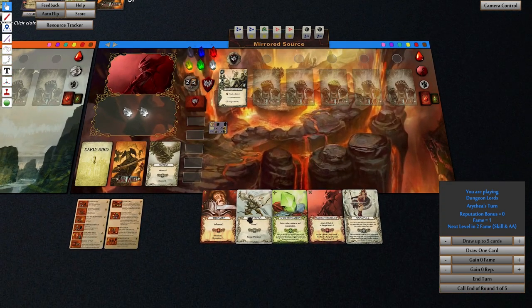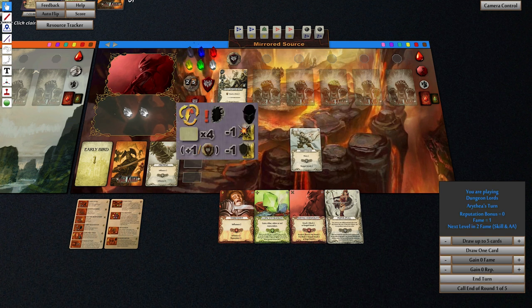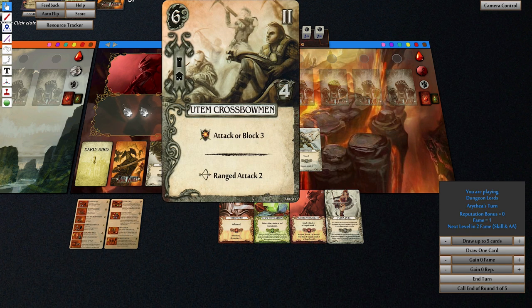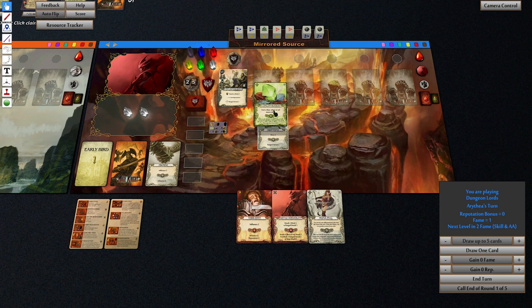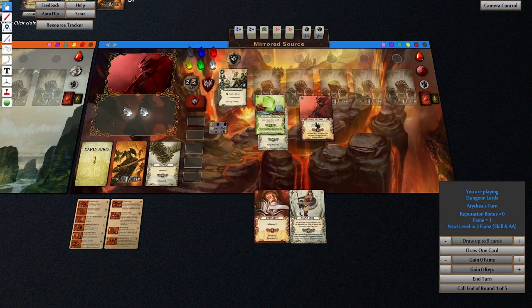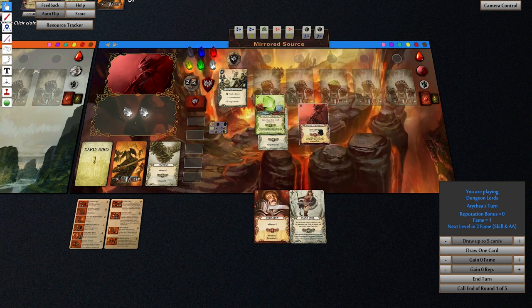Oh no — minus one attack. So Wolfhawk's thing means these monsters do one less. That's actually one attack now, not two. Ranged attack: three, four, five, six, seven, eight, nine — we can still do it! We can still do it! But we need three movement to get in there.